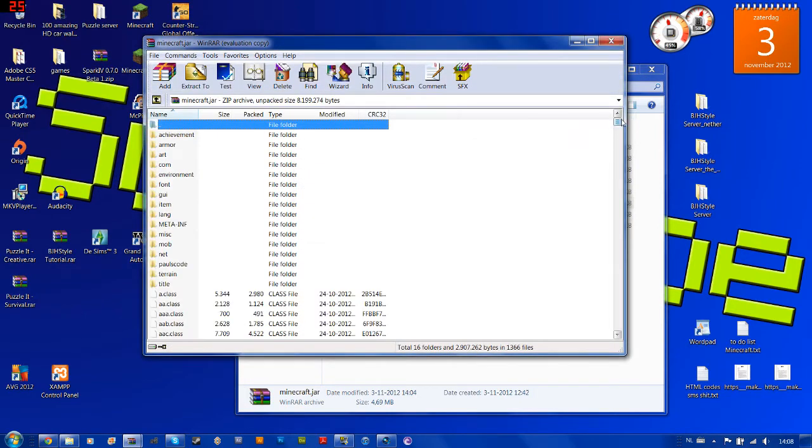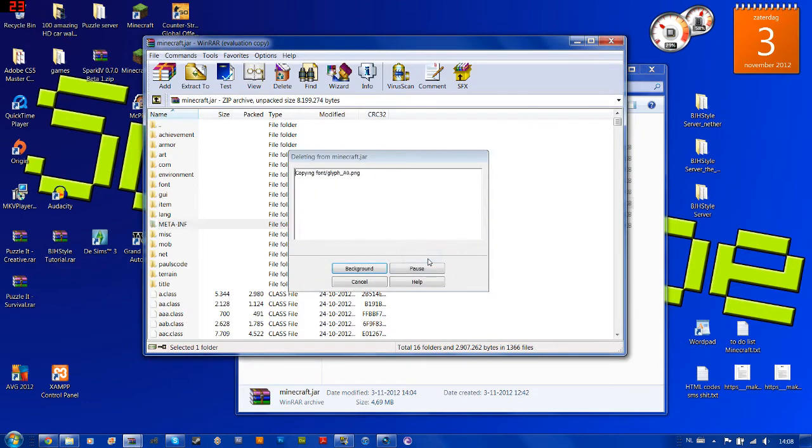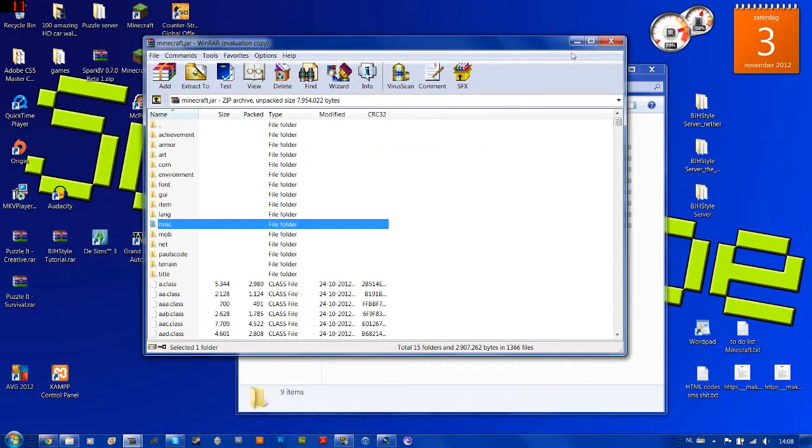These are all the files for Minecraft. But if you want to install a mod, you need to delete the META-INF folder. So just delete META-INF — like that.